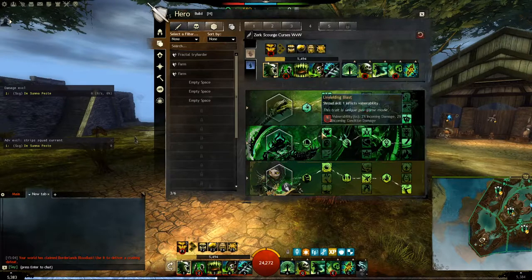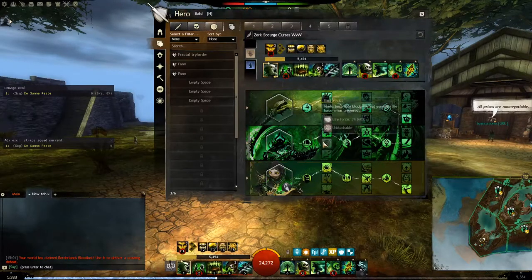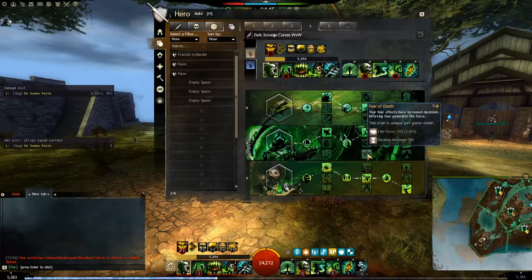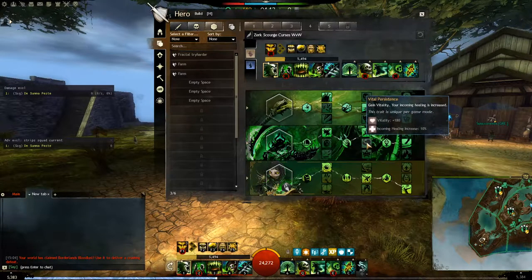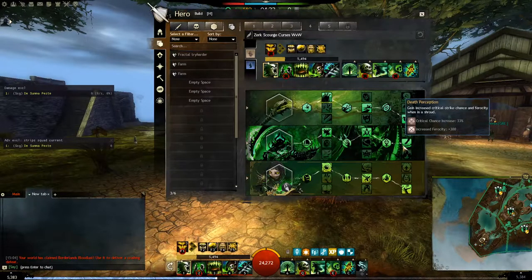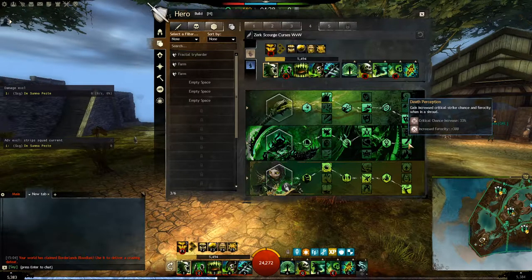On Soul Reaping, I'm going for Unyielding Blast since I don't run Staff. If you run Staff, you can go for Soul Marks, then Soul Barbs, because 10% damage is a really huge buff, and the other traits are kind of bad in general.